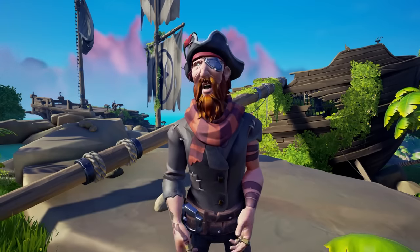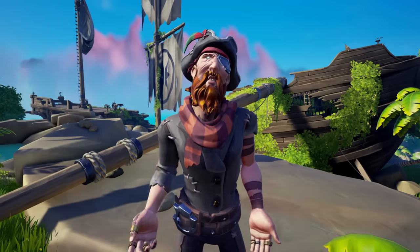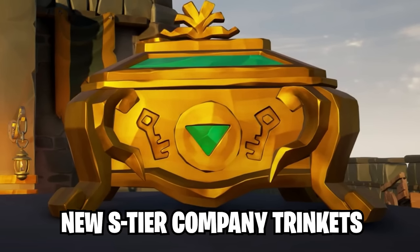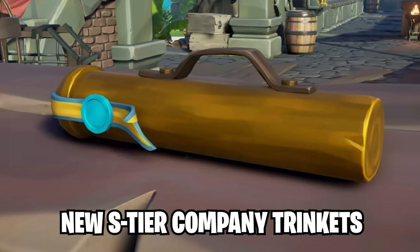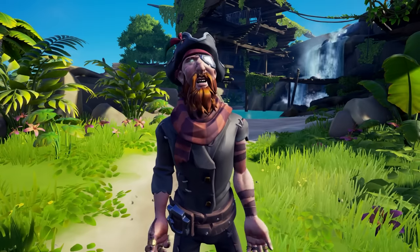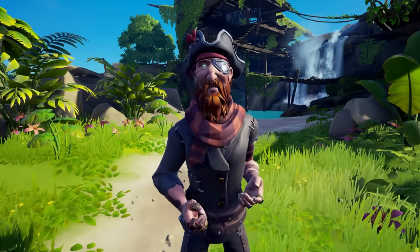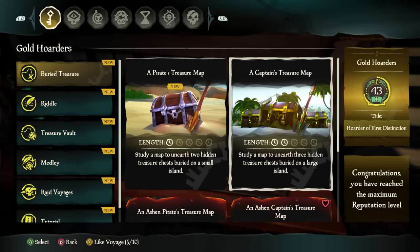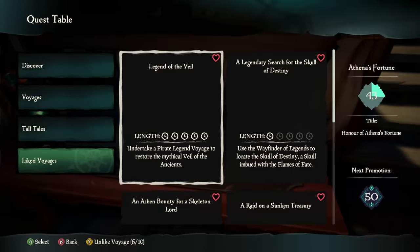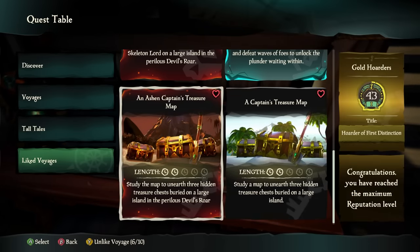Raiding a sea fort, Sunken Shrine, or Treasury won't yield any of those new high-tier trinkets. However, Ashwinds provides a bronze version worth $5k, the skeleton fort offers a silver version worth $10k, and both the skeleton fleet and the ghost fleet reward the gold trinket worth $15k each. This means every treasure is now worth fighting for and stealing — the raid voyages brilliantly make all world events valuable, not just the Fort of the Damned or the Fort of Fortune. Lastly, on the Voyages tab, when you find a voyage you enjoy, make sure to "like" it so you can easily access it later from the liked voyages section on the main menu of the quest table, saving you time.